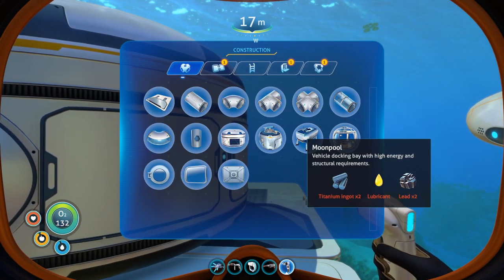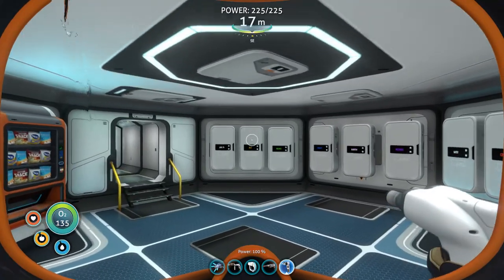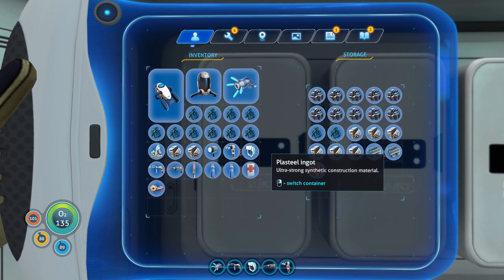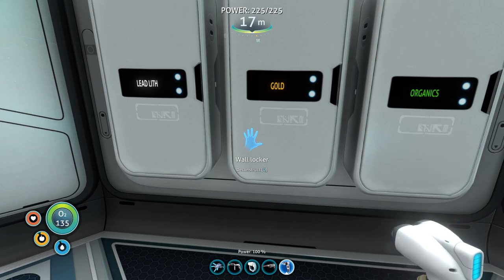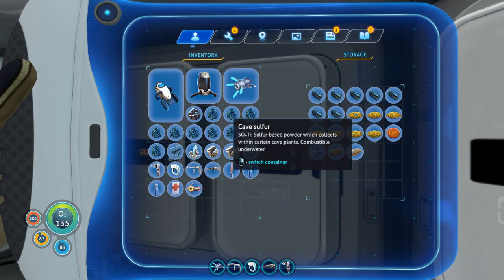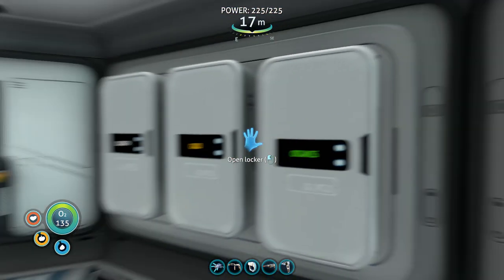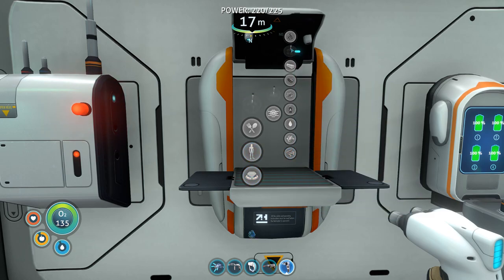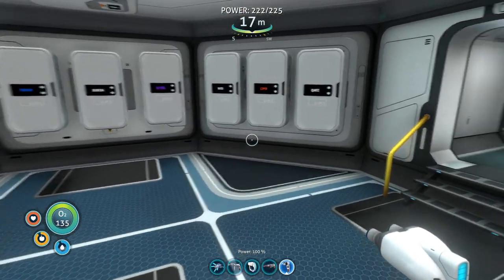Moonpool requires lubricant, lead, and titanium ingots. I kind of ran out of room so I started putting things in together - we've got plus steel ingots there, we need lead. Let's check everywhere else because I stuffed a load of things in together. I don't think we've got any lubricant. There's a titanium ingot. Two, four, six, eight, ten - we've got enough to make another ingot in our inventory anyway. I don't want to use a steel one. I just need lubricant I think, which might mean we've got to go out.